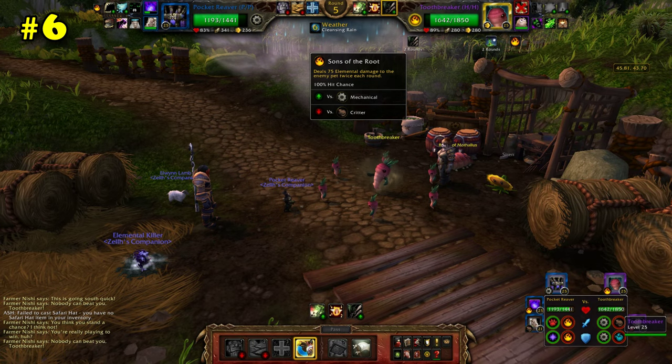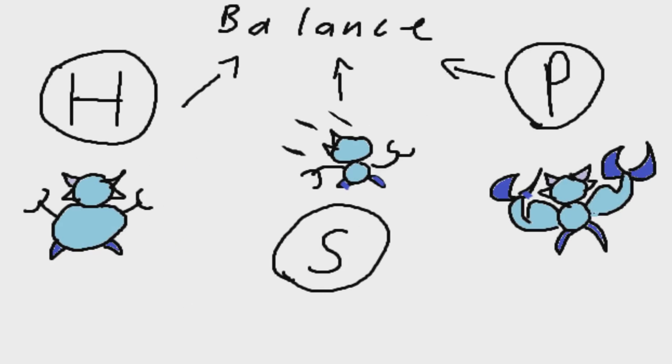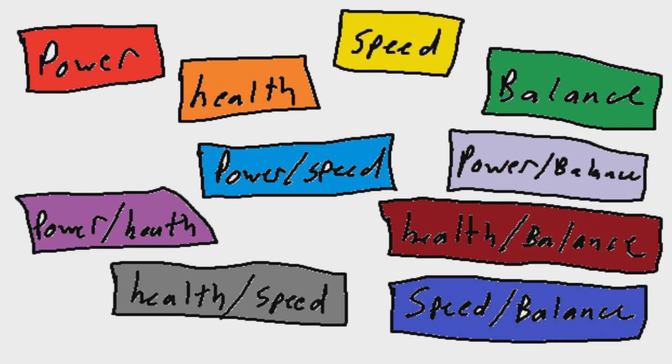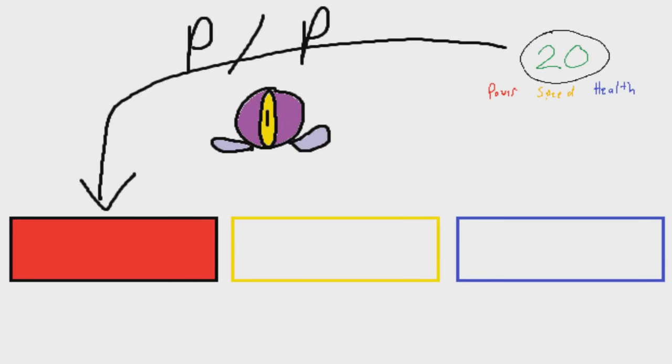Pets are separated by pet breeds. All pets gain extra stats as they level up, in addition to their baseline stats. There are only four stats in pet battling: health, power, speed, and balance, which is just a combination of the other three. Pets are given a combination of two of these stats, which we call their breed. For example, a power-power type pet will use all of its extra stat points in power and nothing else.